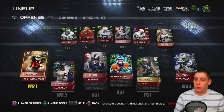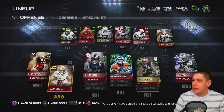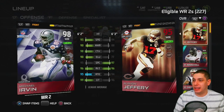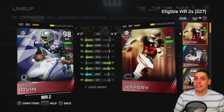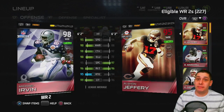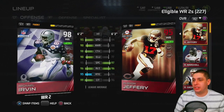We moved around the wide receivers a little bit. We have Alshon Jeffrey as our WR1, Brandon Marshall is going to play in the slot, we've got Gronk if we need him on a five-wide set, and Vincent Jackson is still there. We also have Michael Irvin — another 98 overall card. He's only an inch shorter than Jeffrey and two lower for spectacular catch, but everything else is absolutely amazing. He has great elusiveness and 95 speed, so he could potentially go deep, which is something I've lacked with Jeffrey and Marshall.